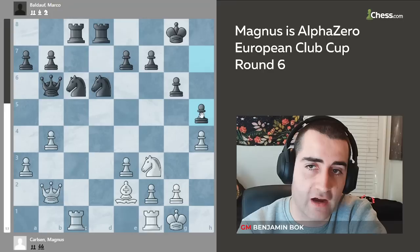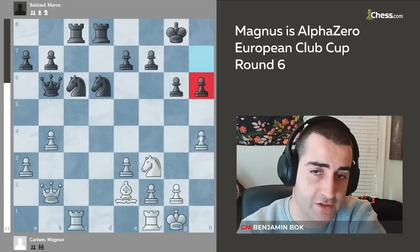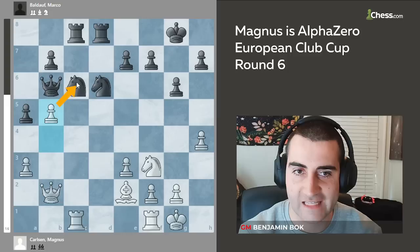It's difficult for black to deal with. If black goes h5 here, white goes knight g5 and there's no good way to get rid of the knight — you don't want to play f6 because you weaken that square and your pawn on g6 gets very soft. If you go h6 to stop the pawn from advancing, white goes h5, g5, and has a very unpleasant knight h2 jumping to g4 with threats. Black played a5 trying to create counterplay, but b5 by Magnus kicks the knight back.